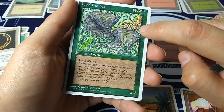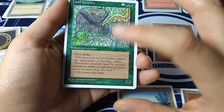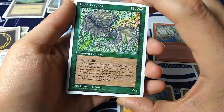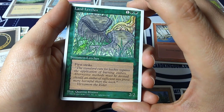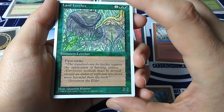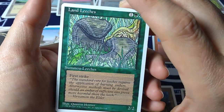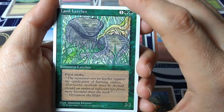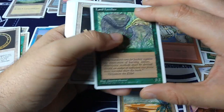Land Leeches — one green-green, two-two with first strike. 'The standard cure for leeches requires the application of burning embers. Alternative methods must be devised should an ember of sufficient size prove more harmful than the leech.' Art by Quentin Hoover — one of my favorite artists. He had this style of cartoony effect with some realism, looks like a little watercolor. Look at the segments on that leech — just really nice.